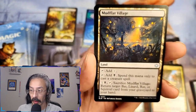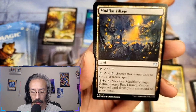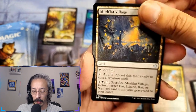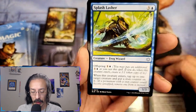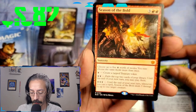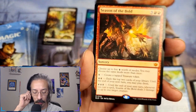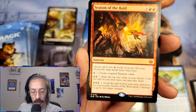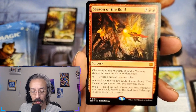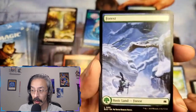Mudflat village — we always like to see lands. Tap to add colorless and black only for a creature spell. Put something back in my hand. Splash slasher with offspring. Stun counter. Now we got a rare — season of the bold. Choose up to five modes worth of paw prints, you can choose the same mode more than once. Tap to create a treasure token, exile the top two cards of your library and play them until end of my next turn. Whenever you cast a spell, Season of the Bold deals two damage to up to one target creature. That's a nice one.